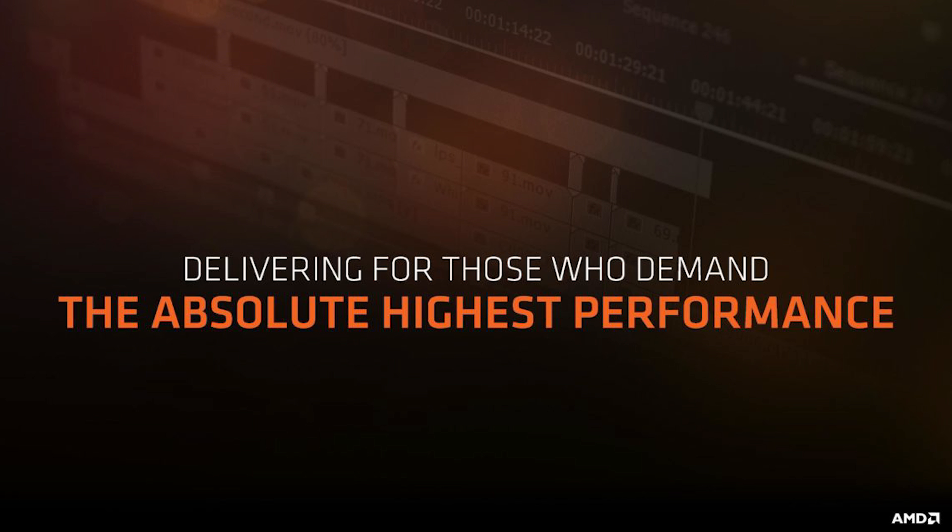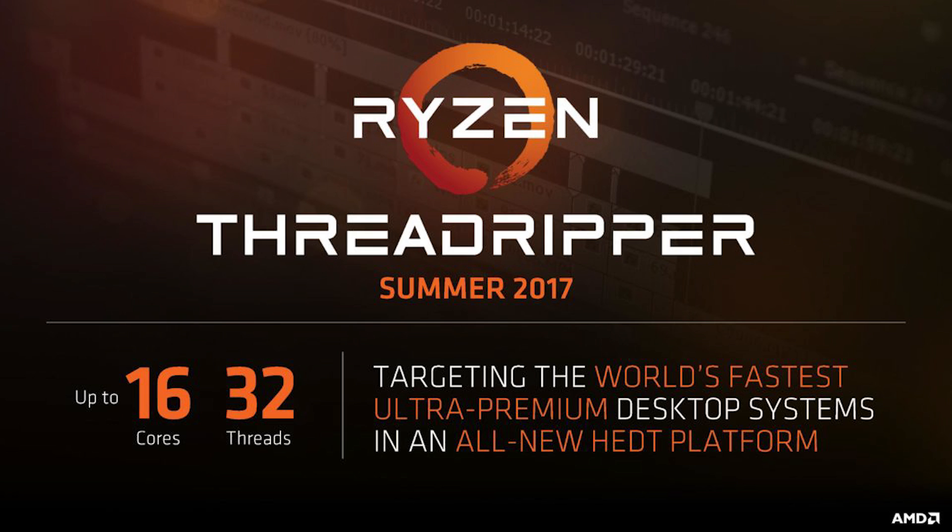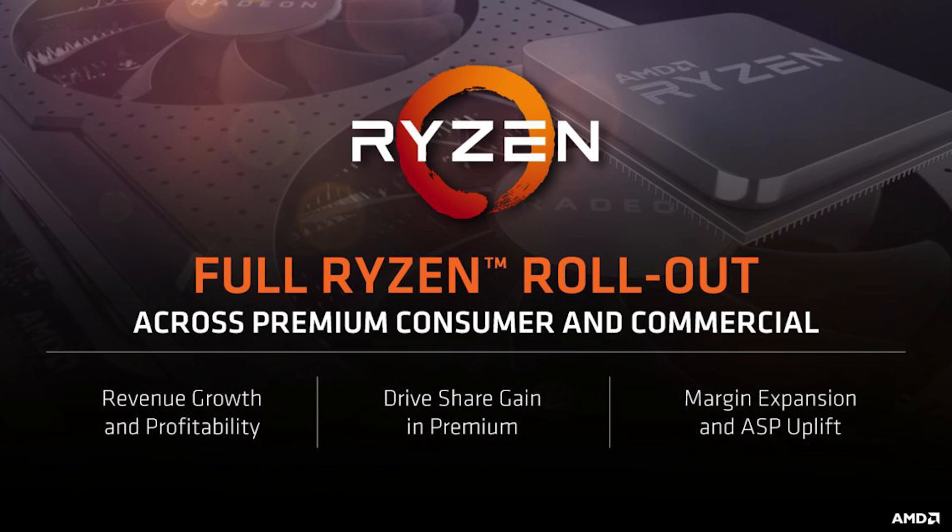The next bit of news I'd like to talk about — and while it's not gaming-related, I've gotten plenty of comments with people asking — is AMD announcing their up-to-16-core Threadripper HEDT processors. We were actually expecting this one with all the leaks, and with the 'up to' part, there will more than likely be a 12-core as well as different possible variations. As far as HEDT goes, if the other leaks on clocks are correct, this could be a powerhouse of a professional chip.